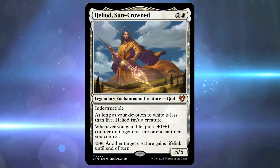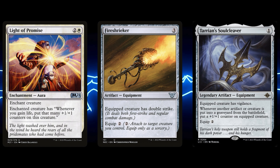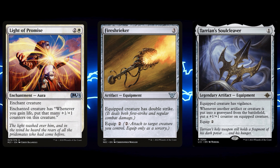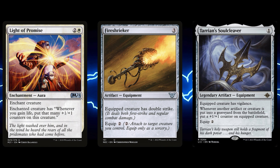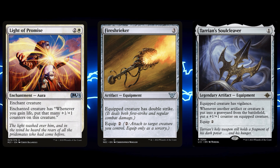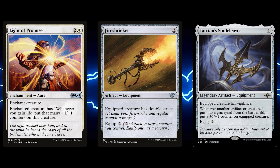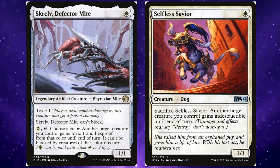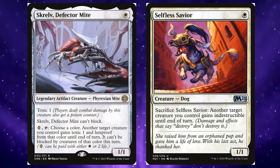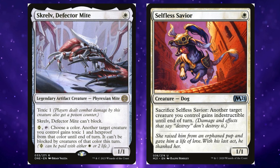Gift of Orzhova gives our vampire scout flying and lifelink. Then we come to the best addition to this Voltron strategy: Unspeakable Symbol, a mainstay of Marchesa the Black Rose decks — we can pay 3 life to put a +1/+1 counter on Amalia. Pay that life we earn to inflate our commander's power. Especially good if we've given Amalia lifelink with Gift of Orzhova, or with Heliod, Sun-Crowned, who could not be doing more to make this deck shine — giving out +1/+1 counters upon gaining life and handing out lifelink like candy.